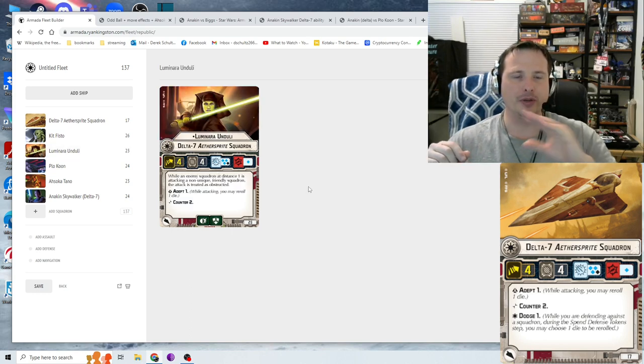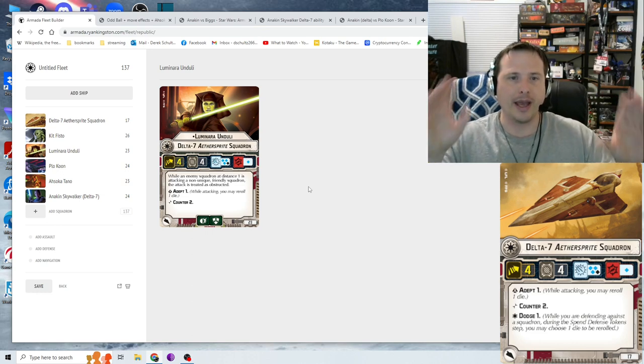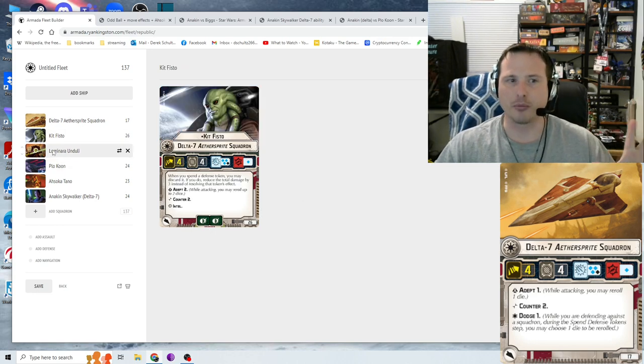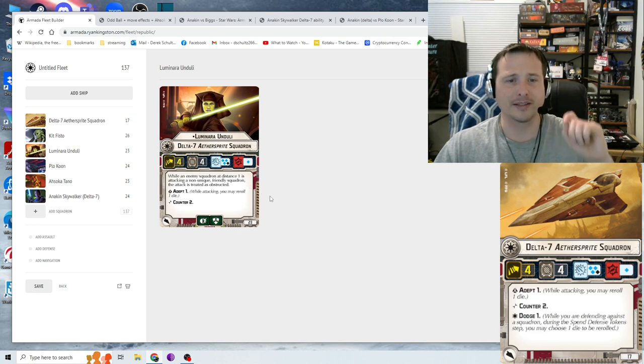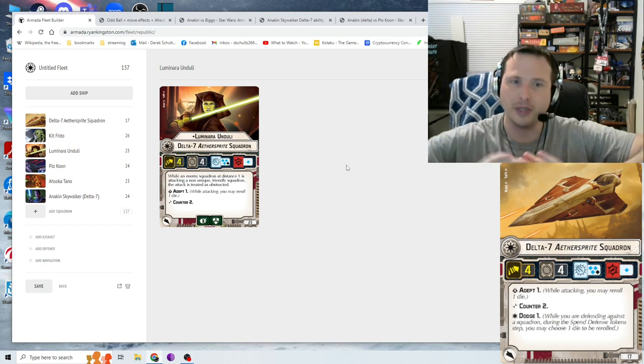Next up is Luminara Unduli — unique, bullet point confirmed. They have a commander card version, so you can bring either the commander or the squadron, not both. Same stats as a normal Aethersprite, 23 points, Brace and Scatter defense tokens. Kit Fisto is the only one without Scatter, which makes sense because they have Intel. Luminara has Adept 1 and Counter 2 with no Dodge. Their card effect: while an enemy squadron at distance 1 is attacking a non-unique friendly squadron, that attack is treated as obstructed.